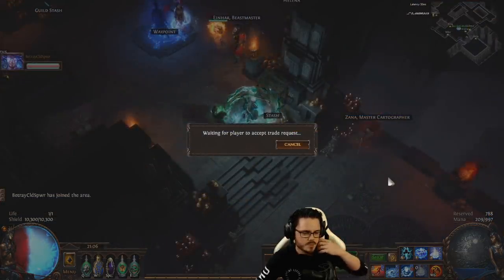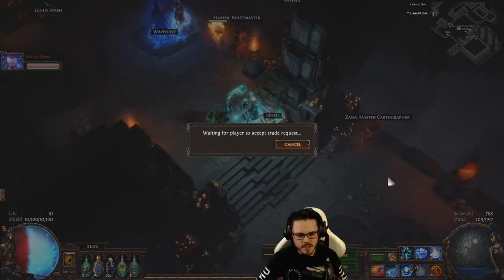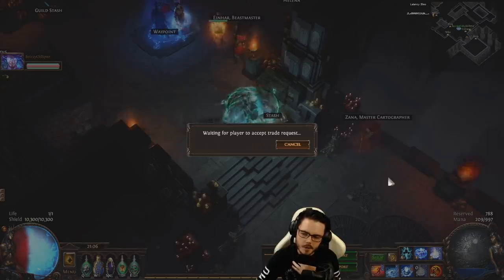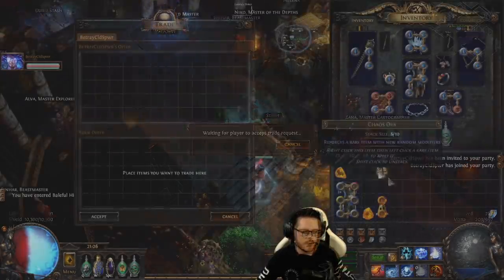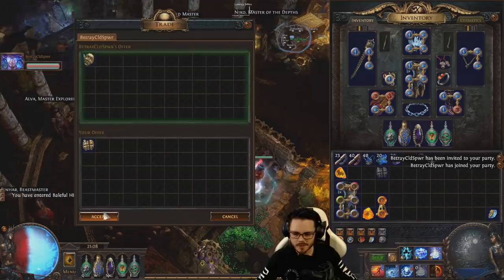New helmet crafting too — dense plus frigid. We could actually potentially craft a helmet upgrade over our current helmet if we got a hubris circlet and crafted dense plus frigid, because that can do minus cold resistance to nearby enemies and also give a good energy shield.